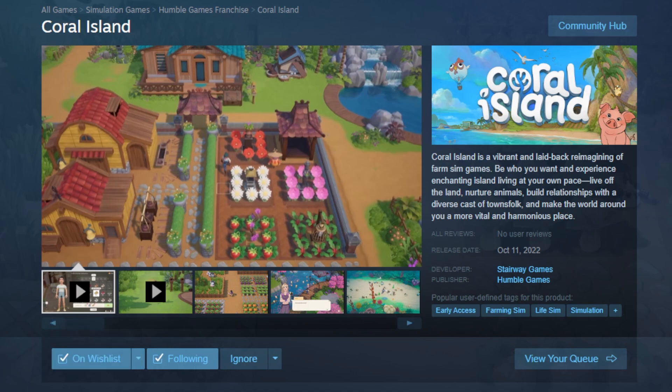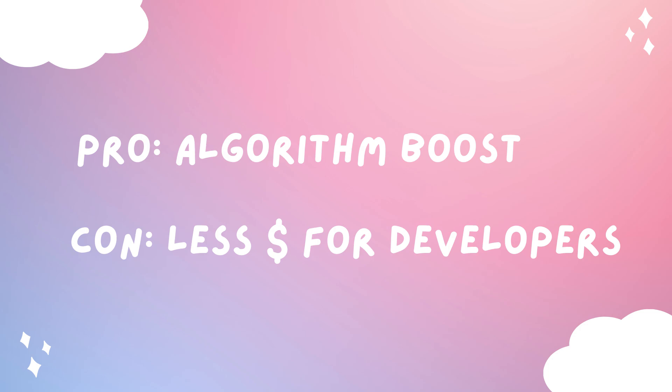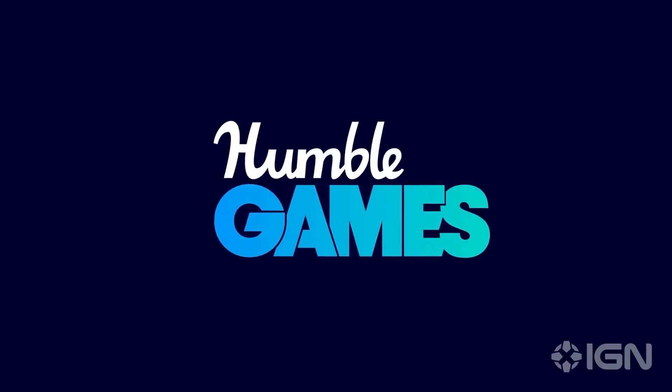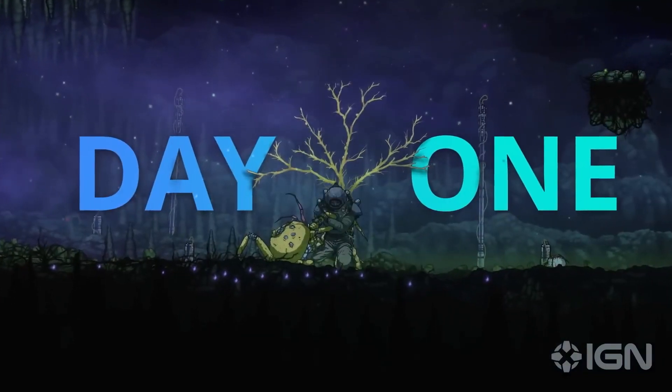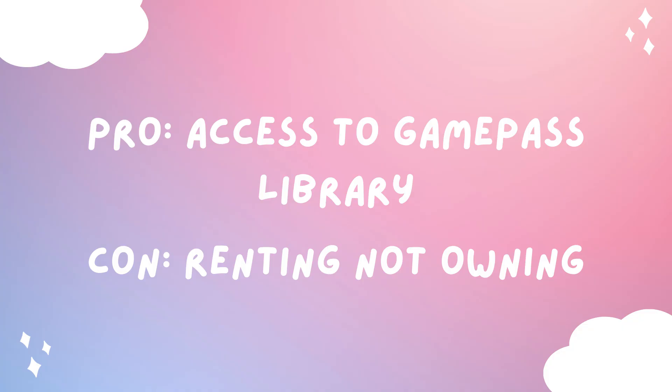This one is pretty straightforward. A big pro of this option is that the purchases will help boost the game in Steam's algorithms, but the con is that the developers will receive a smaller portion of the purchase in comparison with option number three. The second option is to subscribe to PC Game Pass, or if you already have a subscription, then you're all set to go. A pro for this option is that when you sign up, your first month costs only $1. But a big con is that you will be paying a recurring fee every month of about $10 to $12, depending on your currency. Essentially, you are renting Coral Island and not owning it. If accessing many titles in the Game Pass library appeals to you, then this might be something you'd like to consider, but otherwise I would recommend just outright purchasing Coral Island so that you can own it.